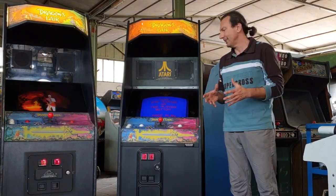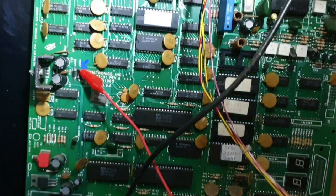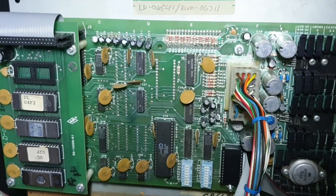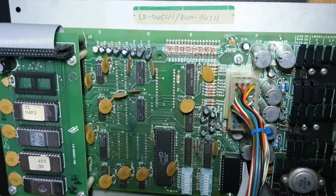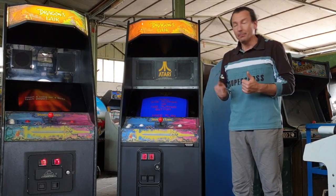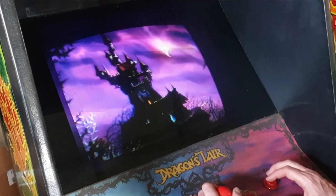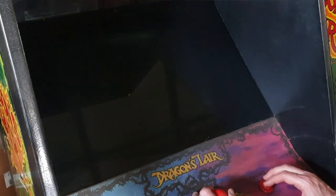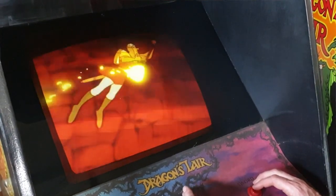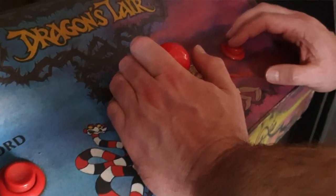Quello che cambiava era tutto il suo interno: le due schede dei due giochi sono completamente differenti. Atari ha rivisitato completamente la PCB del gioco americano, adattandola al sistema PAL europeo, e ha dovuto anche cambiare il lettore laser da quello americano, che era il Pioneer LVD-1000, a quello Philips europeo, con il quale purtroppo aveva il disco rovinato. Quindi sia il player che il disco hanno avuto una vita breve. È difficilissimo trovarli ancora attivi e funzionanti ai giorni nostri.